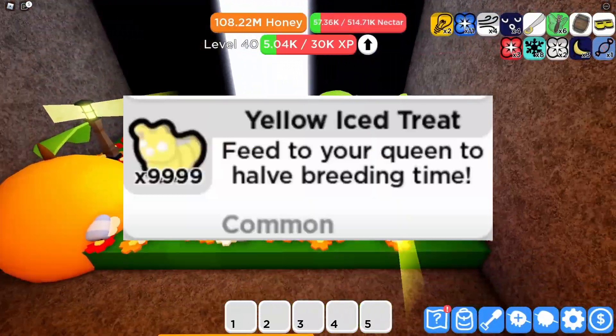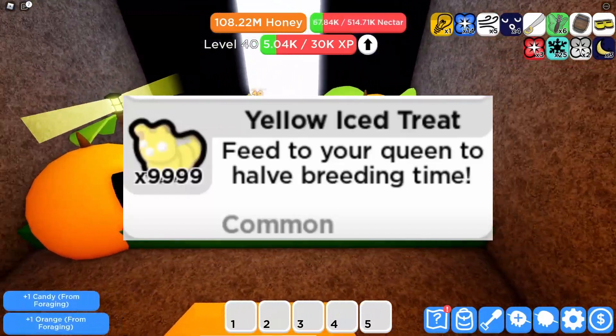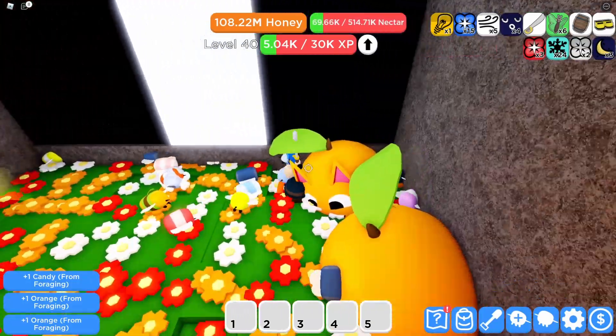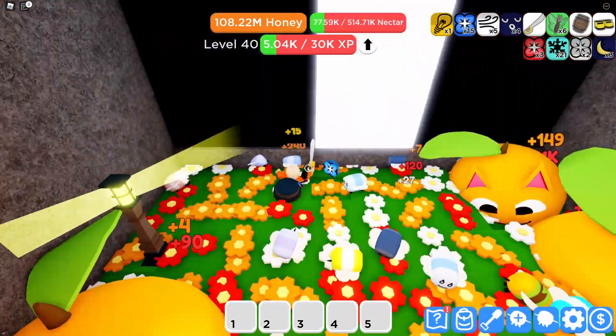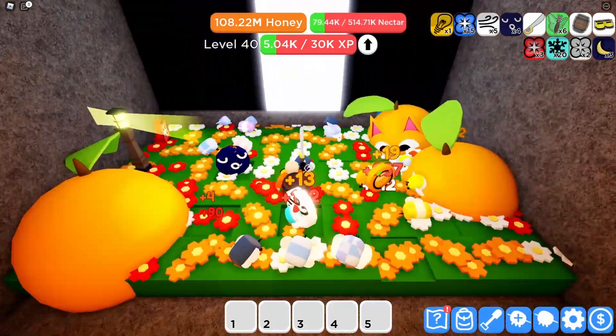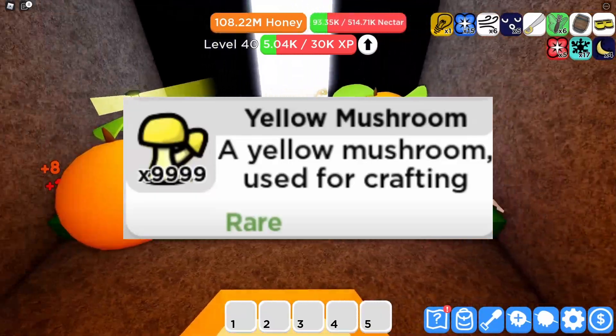Next up, we have the Yellow Iced Treat. This treat will halve the breeding time, just like the White Iced Treat takes away 5 minutes of breeding time. You're probably gonna be able to craft them with the Yellow Mushrooms, which are most likely gonna be obtained in the Yellow Fungus Field.